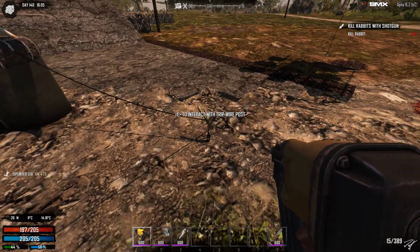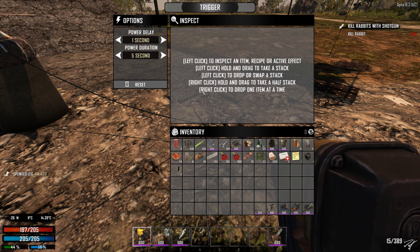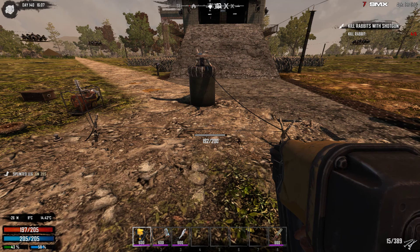So that's the options of power delay and power duration. I hope this helps. Thank you for watching.